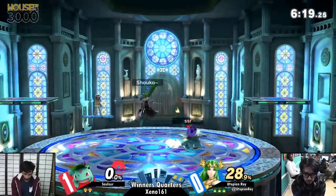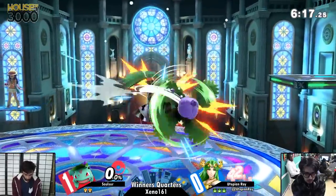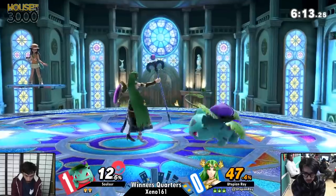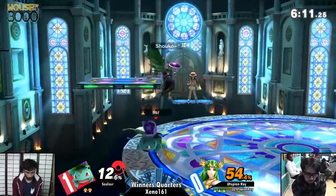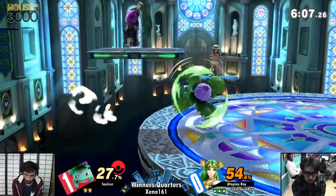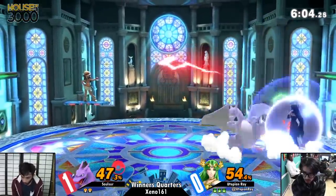That lightness — I believe he's definitely one of the lightest, like four lightest characters in the game. I think he might even be third lightest. I also love the down tilt out of shield, knowing that that was kind of the only option fast enough in a brawl to reach him.